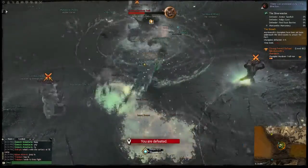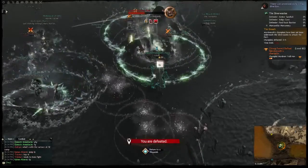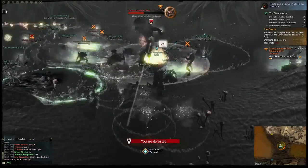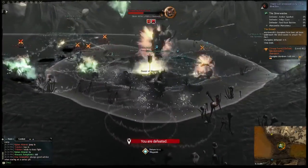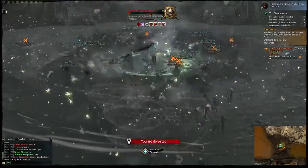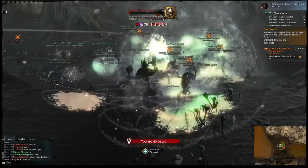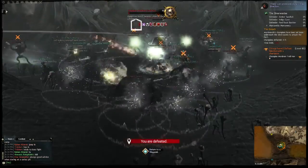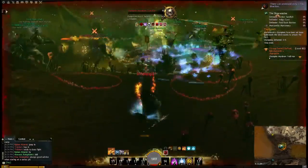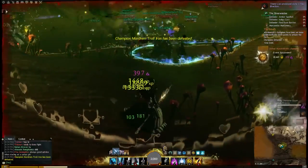At Amber Sandfall, there is a Champion Mordrem Troll Iron. The Iron is a troll — you just want to do as much damage as possible, and there's a lot of dodging his AoE attacks. Watch the ground and watch out for those AoE signals, and get out of the way as best as possible. Some Veteran Mordrem Trolls will also spawn there; you can mostly ignore them and just take them down with AoE as you go. You're also going to have to watch out for his bee storms. This one isn't too bad — just do as much damage as possible and watch out for dying.